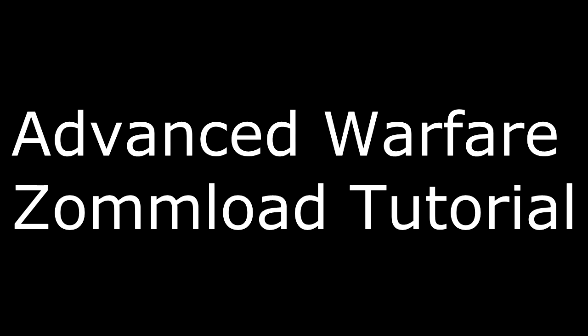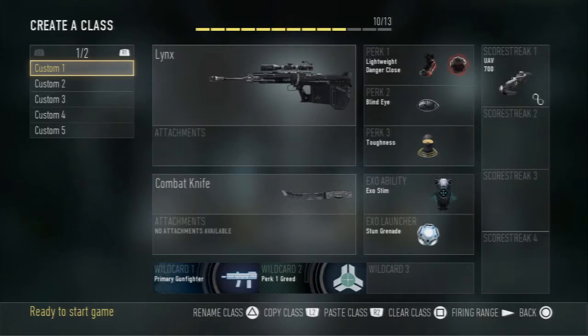Hey, what's up guys, it's Horizon Skims, and today I'm going to be bringing you the zoom load tutorial on Advanced Warfare. First off, you're gonna need a sniper — I have the links. I haven't tried any other snipers so I don't know what works and what doesn't.